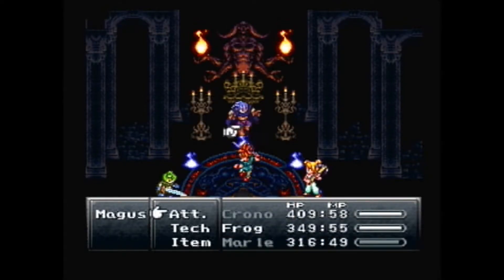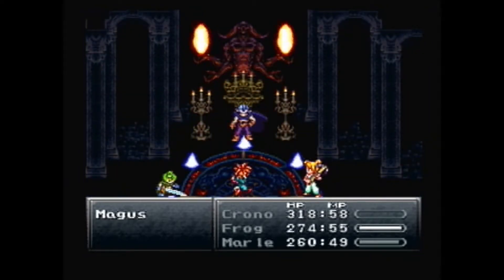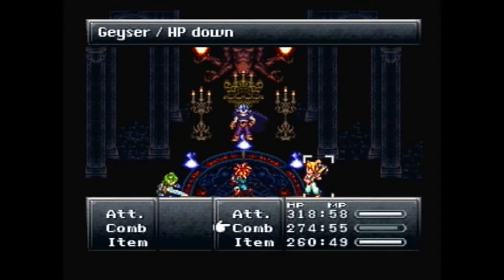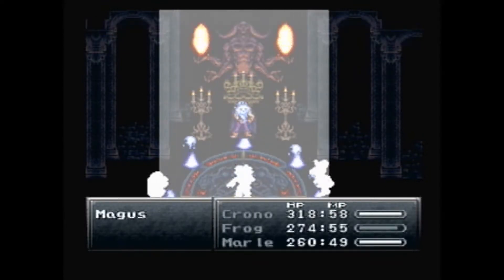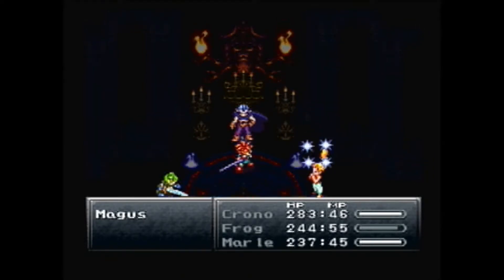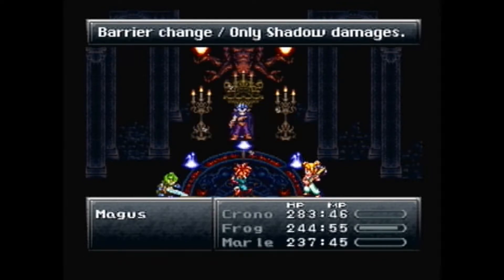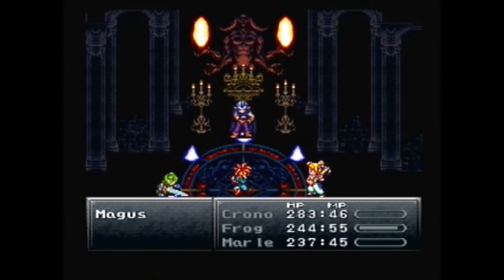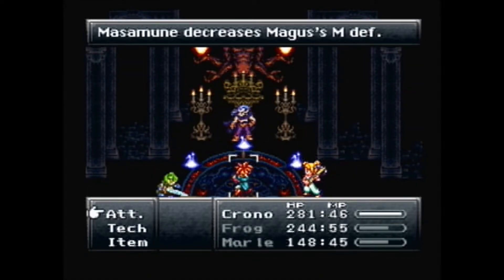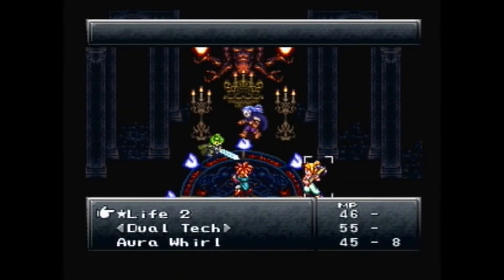So here's Mr. Magus. I just walked up and slashed him once to trigger his barrier change. The fight was pretty sloppy — I let Frog die once, which is totally avoidable if I'd just spent more time healing instead of trying to get him down really fast. I probably should have just used Haste on everybody. Being that his barrier changed to ice right away, I just said 'forget it' and started going to town on him. Every turn I generally try to attack with Frog because the Masamune keeps decreasing his magical defense, so that makes your spells do more damage.